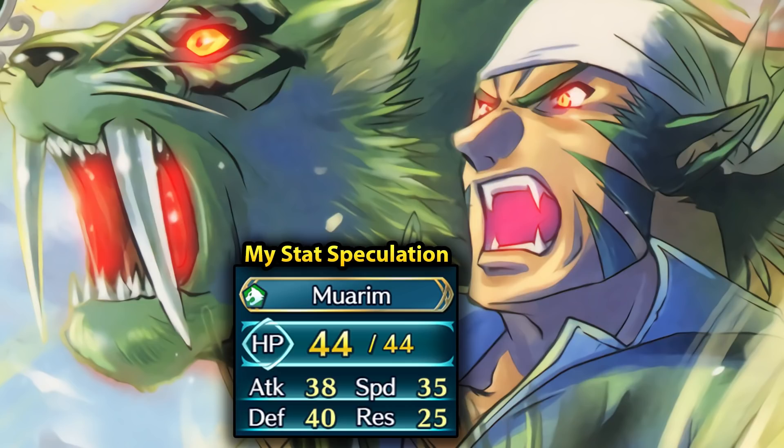He could be a green infantry beast because we did have Caineghis as the red infantry beast and Mordecai is the blue one. So Muarim could end up being a green beast, which also goes well with his color palette. We'll have to see what kind of preferred weapon he ends up having. We have seen slow Laguz in Caineghis and Mordecai before, and I really hope that Muarim could have workable speed — depending on his preferred weapon he could actually have a lot of potential.